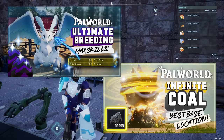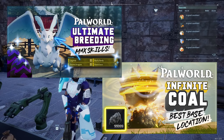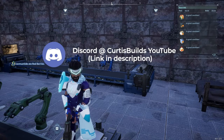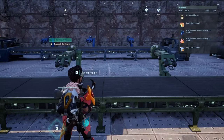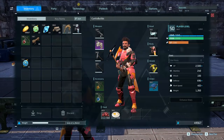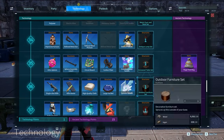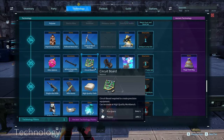Check out my previous videos especially the infinite coal video because that shows you all the best miners you can get early in Palworld. Whether you're a new player or not, eventually you're going to need a lot of pure quartz to make circuit boards, which are unlocked at level 35 and they make the best stuff in this game.